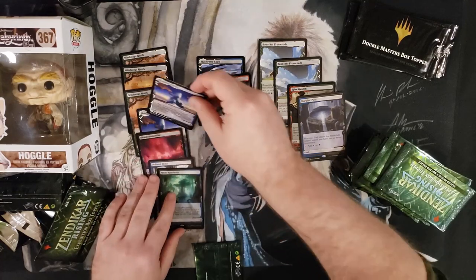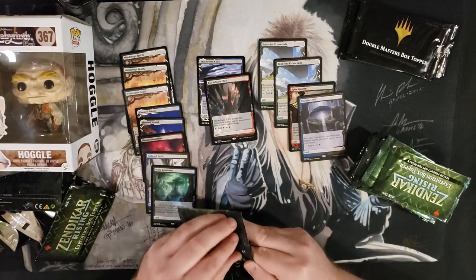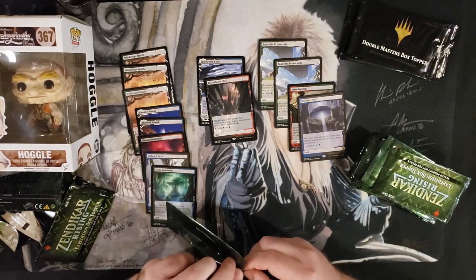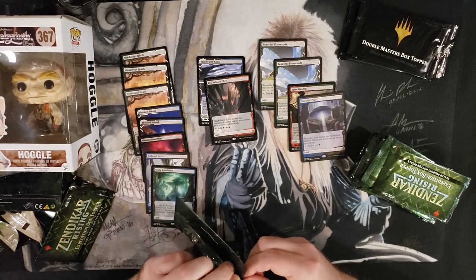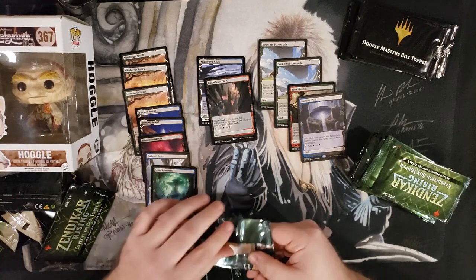Flooded Strand — we're getting ahead on the Fetchlands. Good job, Hogs. I wouldn't mind seeing some other crazy IP stuff, as long as it doesn't all come in Secret Lair form and dodge your local LGSs. I would love to see the continuation of Godzilla-type cards in sets.